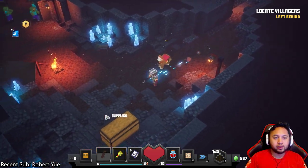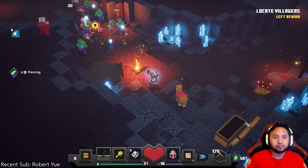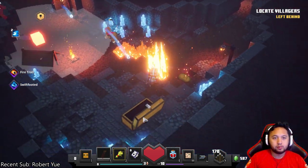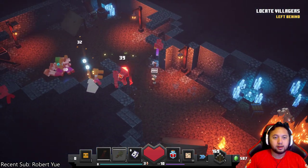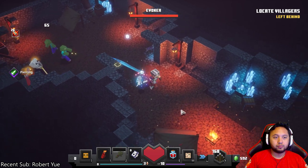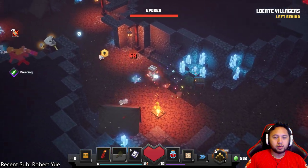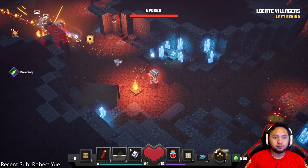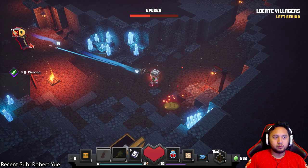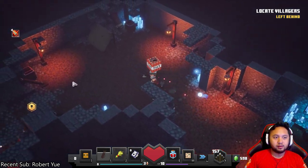It's very claustrophobic here — it really feels like the mines. They did a great job with the stage design here. Toss it there — oh no, no Llama, come on. Great, there's an Evoker. Get out of here! LOL dude, that was great.